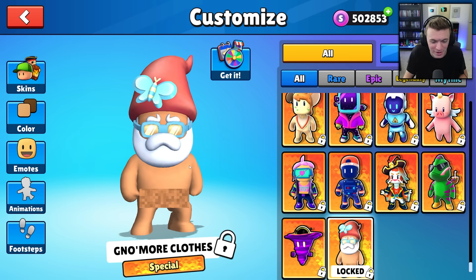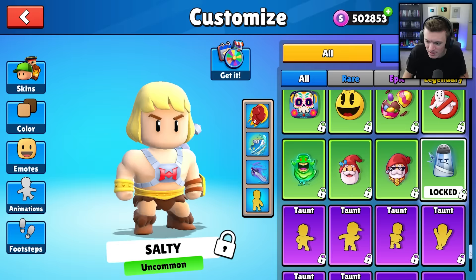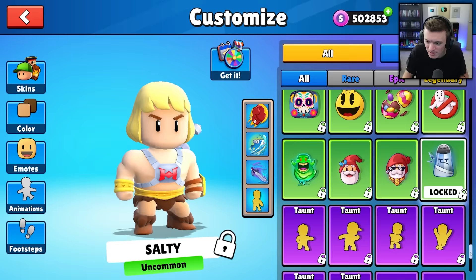Let's check out the new emotes. We've got Broken Easter Egg, Ghostbusters, Slimer, Gnome Laugh, Gnome Life, and Salty. For footsteps, let's see what new ones we have.